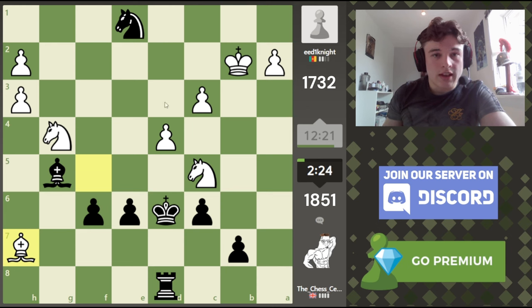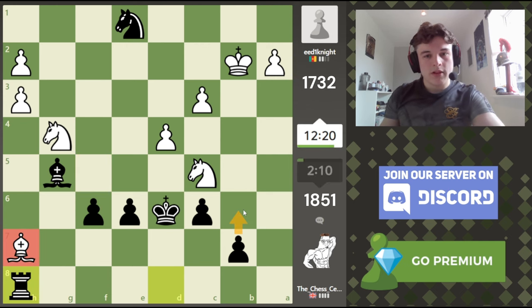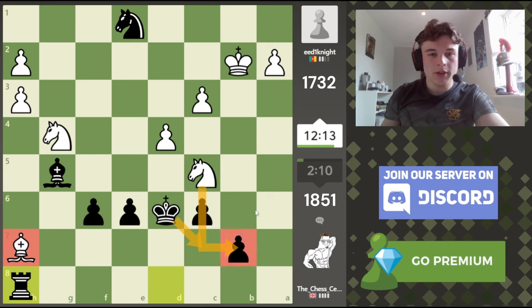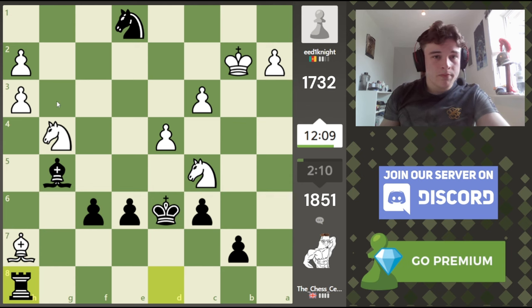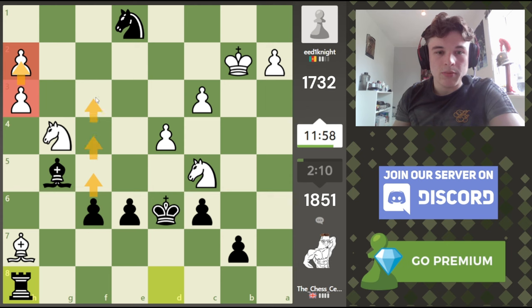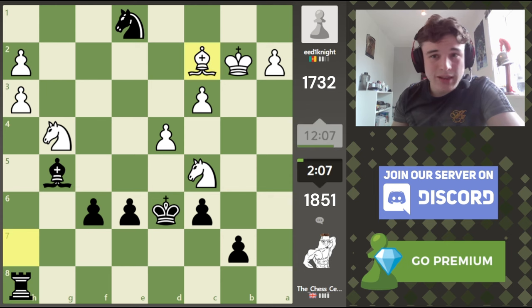Our rook also defends b7, so there's no knight takes b7 check. Here we can just take his rook. Our rook hangs — I completely missed that, but I think we're up an exchange. He is threatening knight b7 now. We have rook h8, attack the bishop, and then we can play b6. If he goes knight b7, then we have king c7, and two pieces will be hanging. We're gonna win h3, which is a big deal. His king is also weak, so there could be some checks. If we can win these pawns, our f-pawn can always push. I think I made this a bit too difficult on myself.